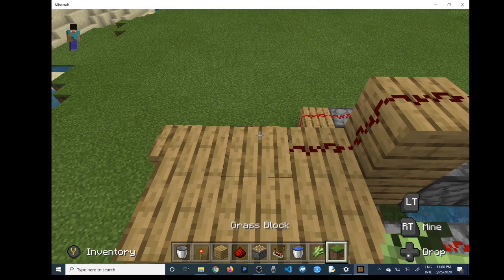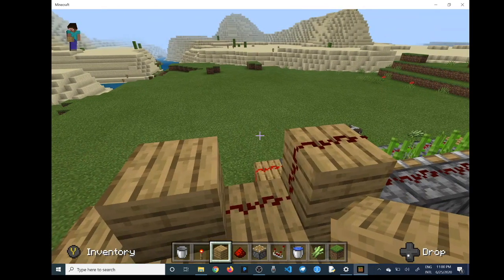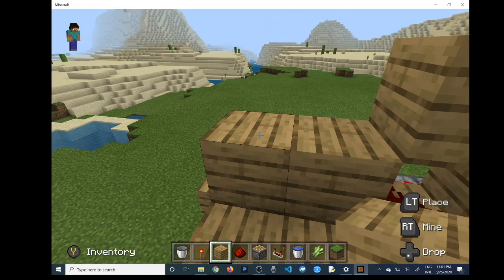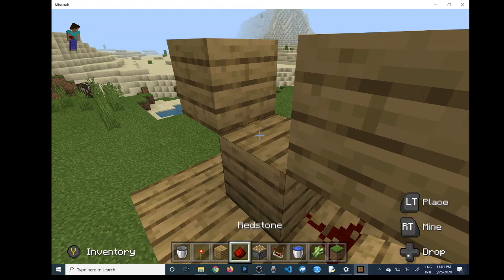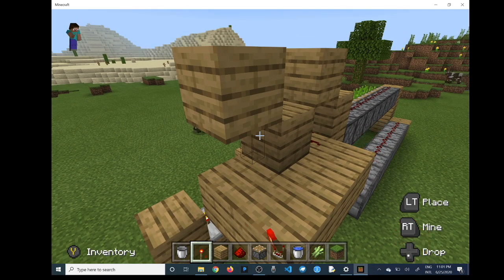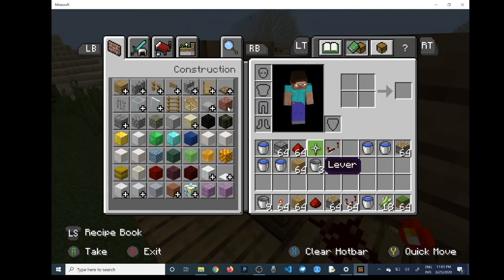Go ahead and lay down a block right behind the redstone, place another one above the redstone, and then you're going to add a redstone torch. By the way, you can hook up a lever to either one of the clocks we just made to turn them off and on. I need my repeater now.